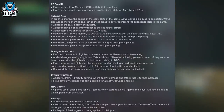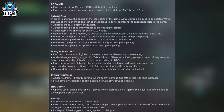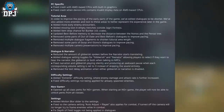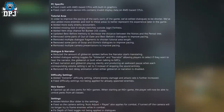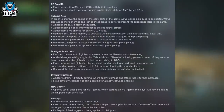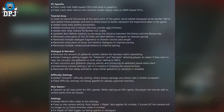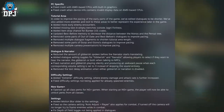Dialogue and narrator changes: reduced the amount of gibberish spoken before the narrator starts translating; added dialogue setting toggles for gibberish and narrator, allowing players to select if they want to hear the narrator, the gibberish, or both when talking to NPCs. Fixed narration and gibberish playing silently and producing an awkward pause when each corresponding volume setting is set to zero, instead of skipping the sound entirely. Removed the text delay animation when either gibberish or narration is disabled.